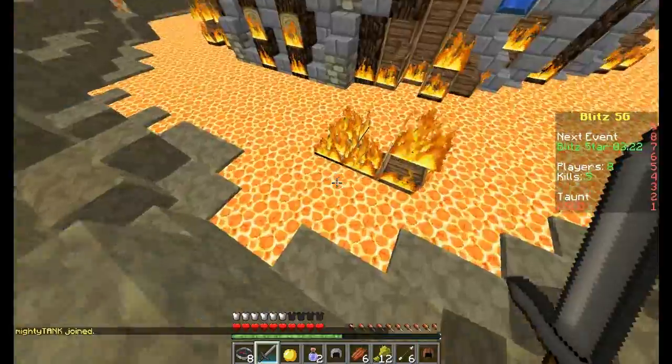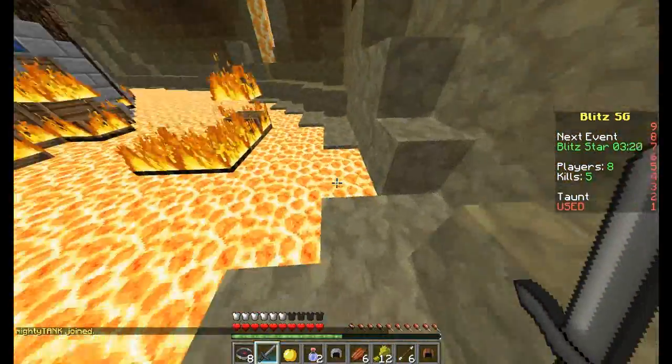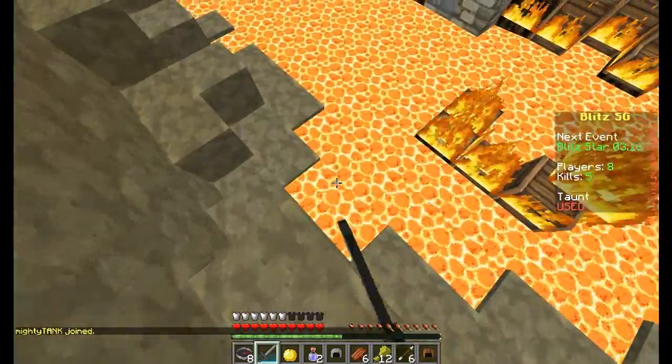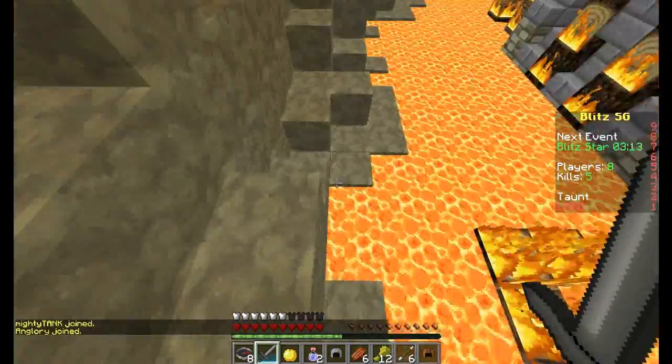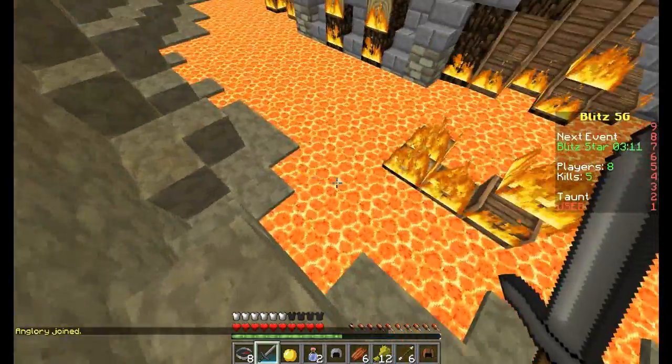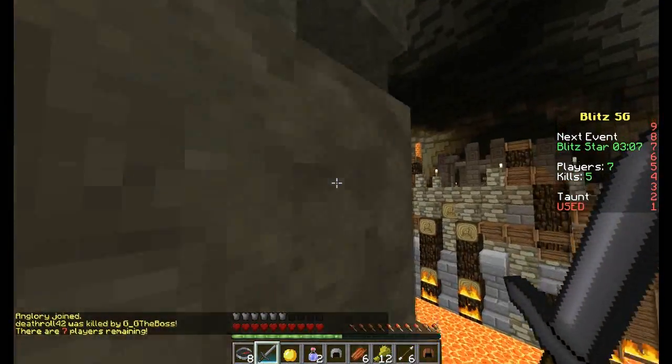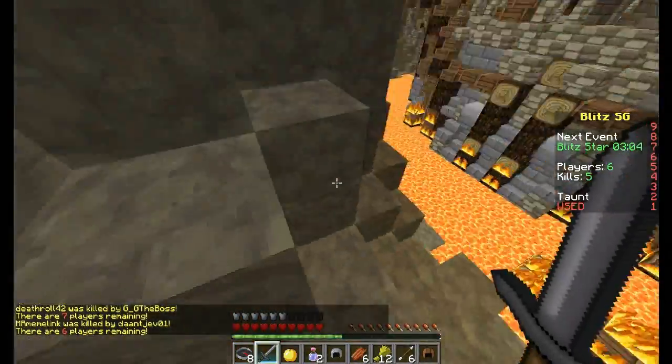One of the strategies I like to do — only do this if you're in the resistance stage — is where you boost yourself up by setting yourself on fire from the lava. Don't do it with fire, it doesn't last as long. You run up here and time the damage from fire so that you boost yourself up.